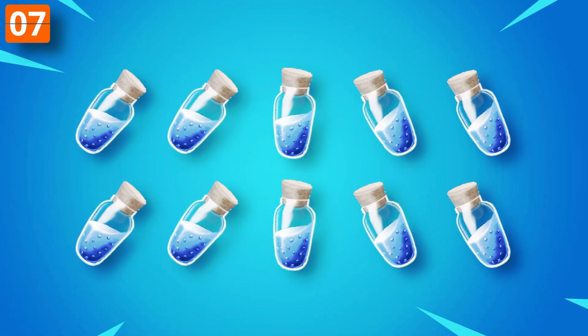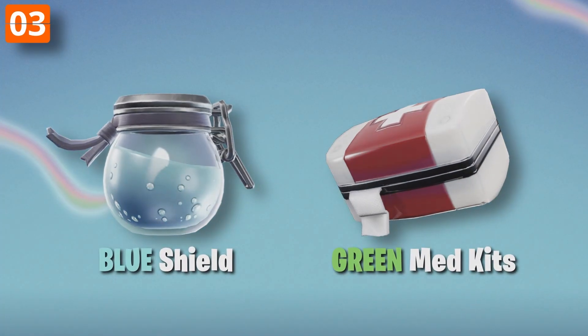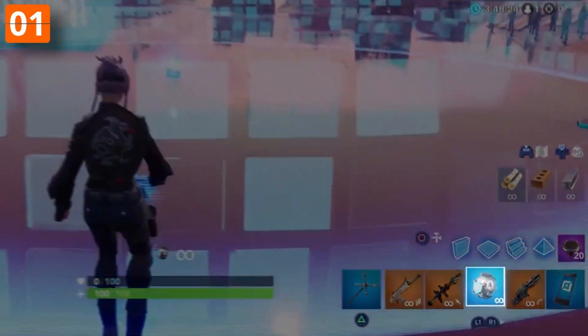In Chapter 1, you could carry up to 5 Big Shield, and Mini Shield had a limit of 10. Today we all know them as Blue Shield and Green Med Kits, but it wasn't always like that — they used to be grey rarity for a while.